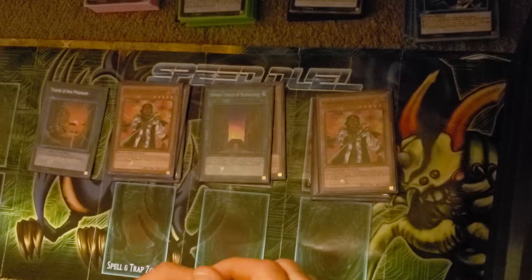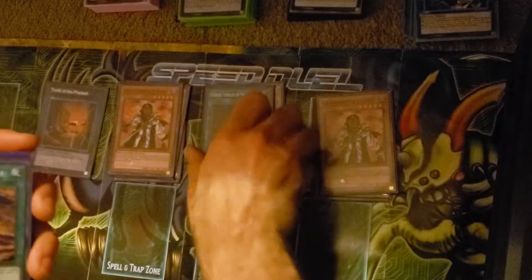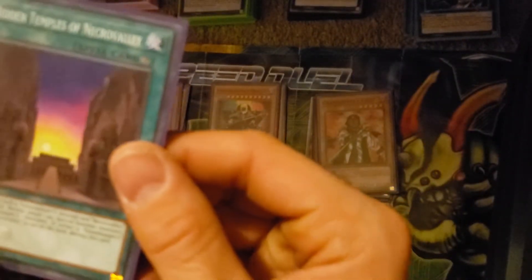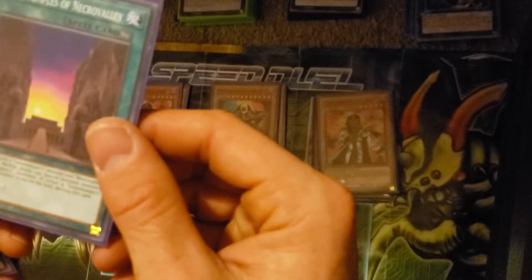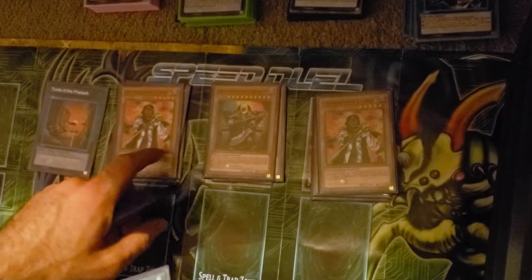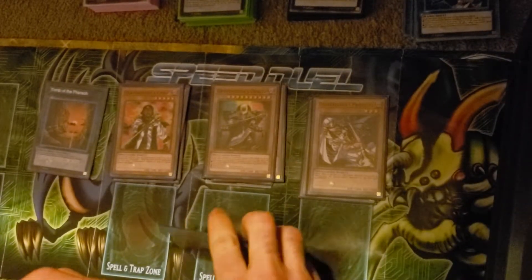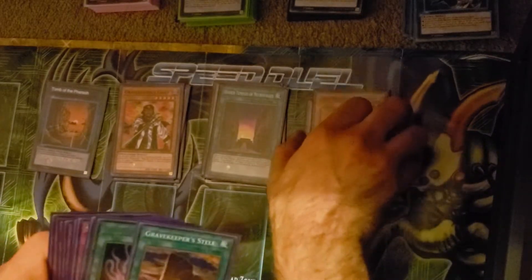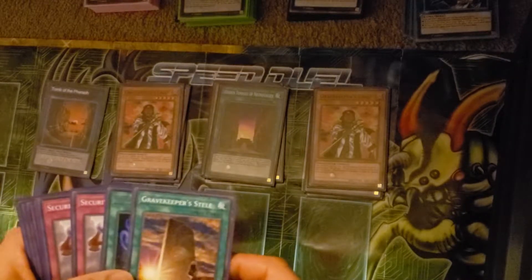For spells, running 1 Hidden Temples of Necro Valley. Basically, neither player can special summon monsters — except Grave Keeper's. And if either a Grave Keeper's monster or Necro Valley — or the Priestess by herself, since she makes the field count as Necro Valley — leaves the field, it goes away. So far 1 is enough, though maybe you'd want to run 2. Again, I'm not the best.